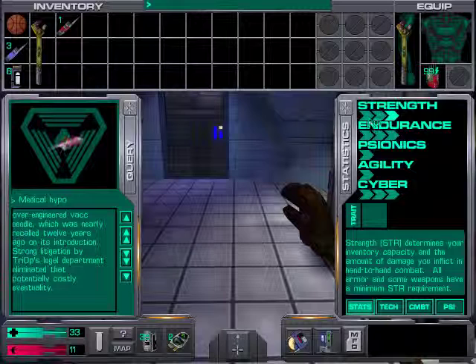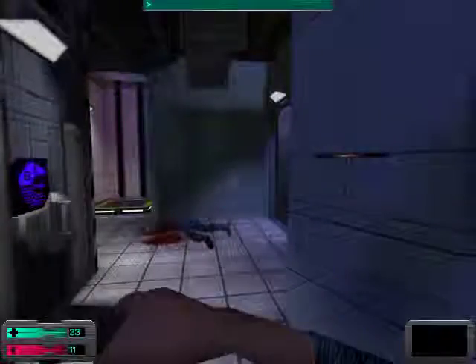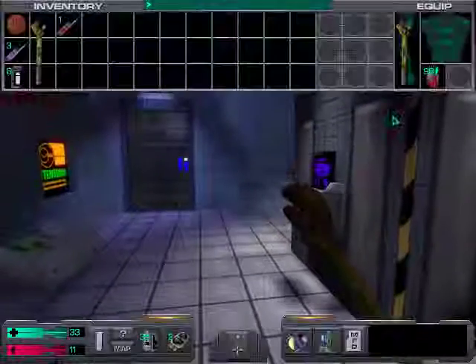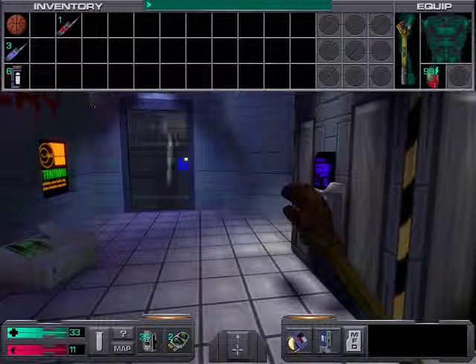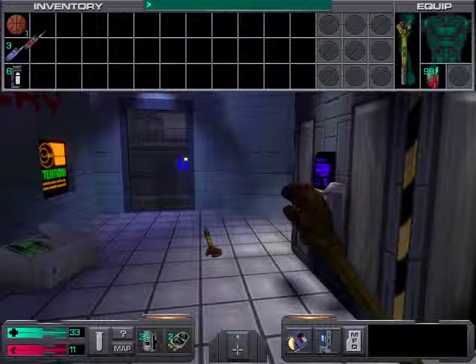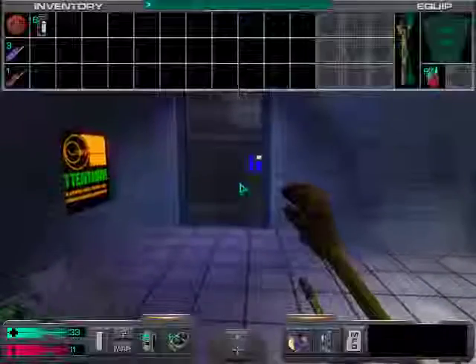Right now I'm at level 2 strength, plus the brawn boost implant gives me the equivalent of level 3. This strength will also increase the amount of damage I do with this wrench, since it's the only weapon I've got at this current moment. The only other items here are just a random wrench, which I'm going to throw away, and the basketball, which we picked up right at the start of the first segment.